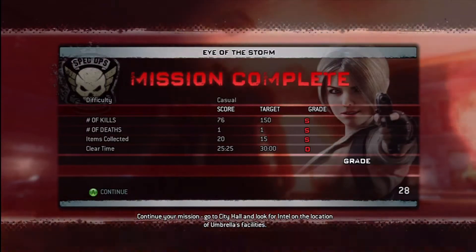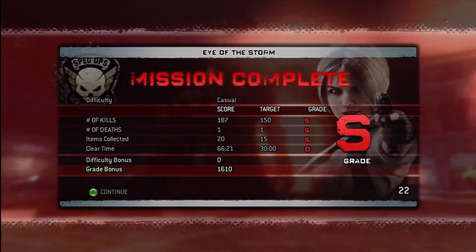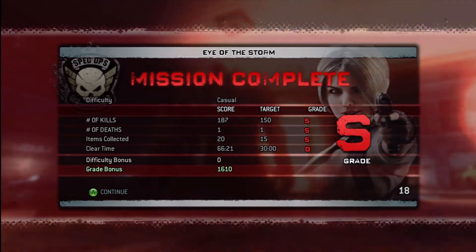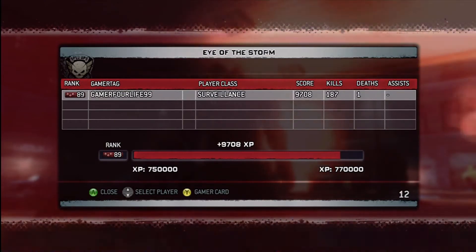We got 20 pieces of data and we got an S rank. It was over double the time, but that's because I was taking time to look for all the collectibles, pausing the game and all that. Anyway, that's the data locations — Double A Gamer for life.